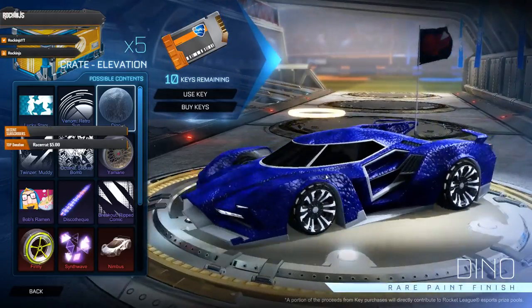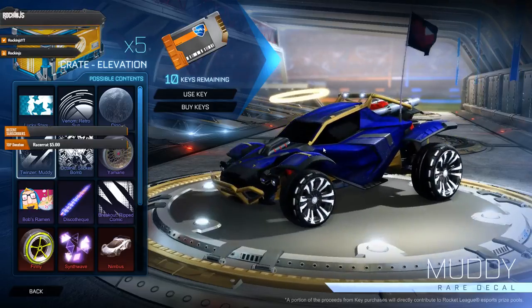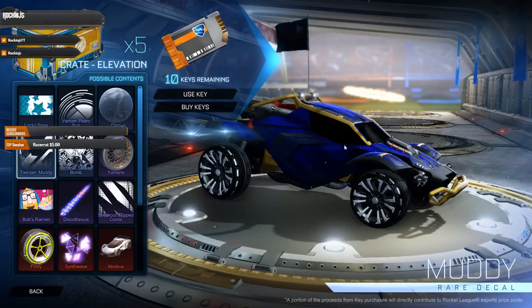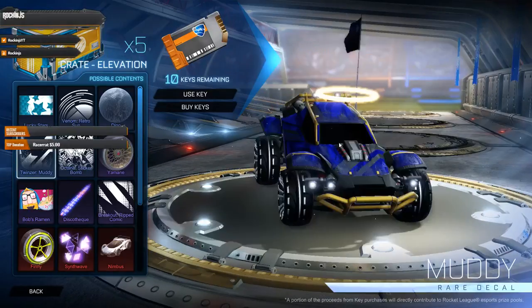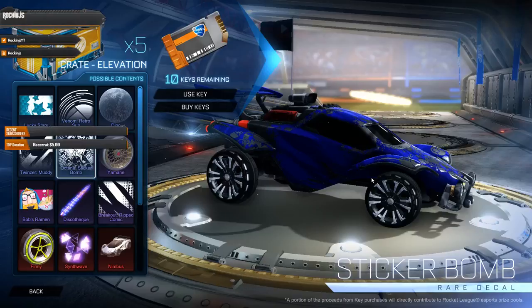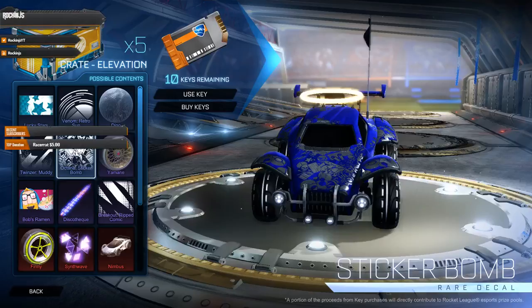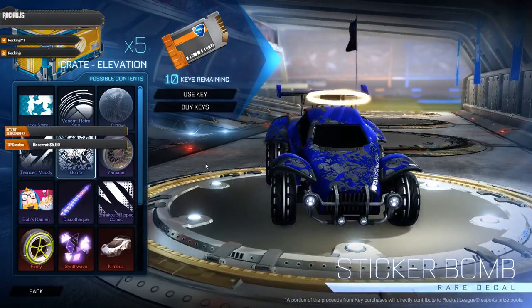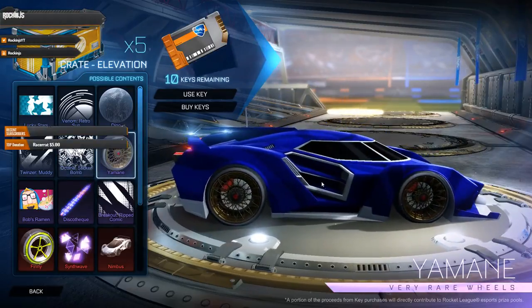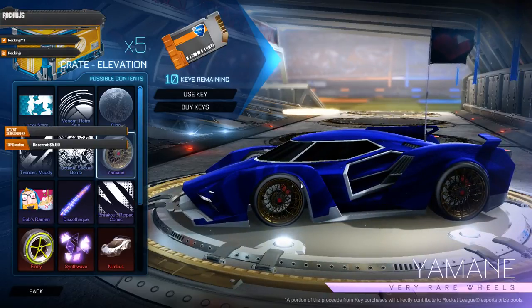Got the Twinsers Muddy — which isn't even that muddy, just looks dirty. Got the Octane Sticker Bomb — I wasn't even a fan of the other sticker bomb, they're just trying to give the Octane as many things as they can since that's the car people like. Then we got the Yamane wheels — pretty cool looking, awesome for a more casual game.